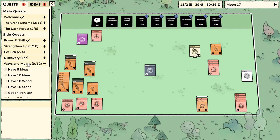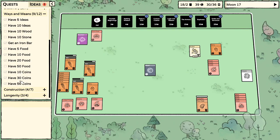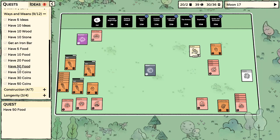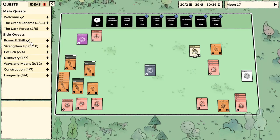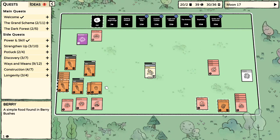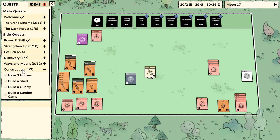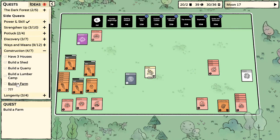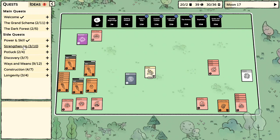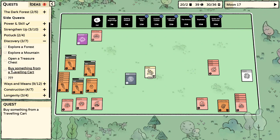Moon 17. I seem to have done all these ways and means quests for now, apart from 'have 50 food' which I guess I could target — longevity is kind of taking care of itself. Build a farm — I don't know how to build a farm. Discovery: open a treasure chest. I bought something from a traveling cart on a previous video.